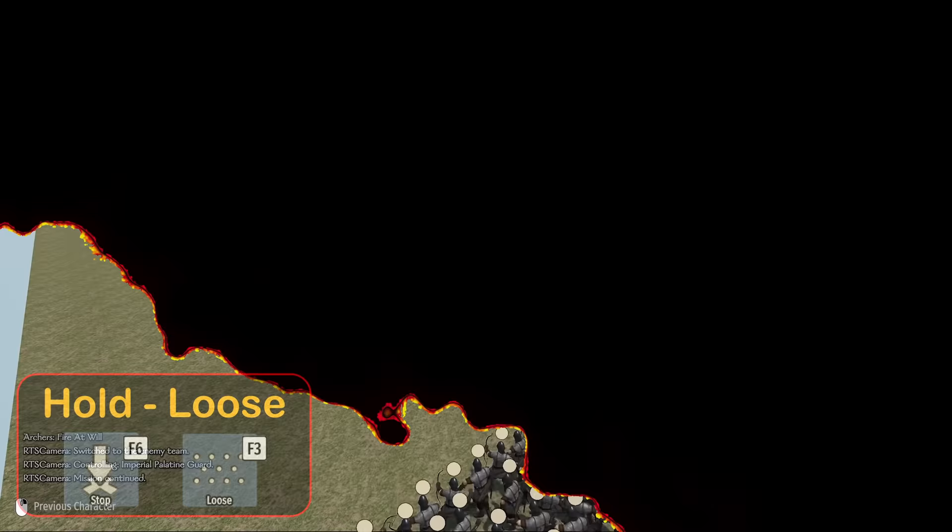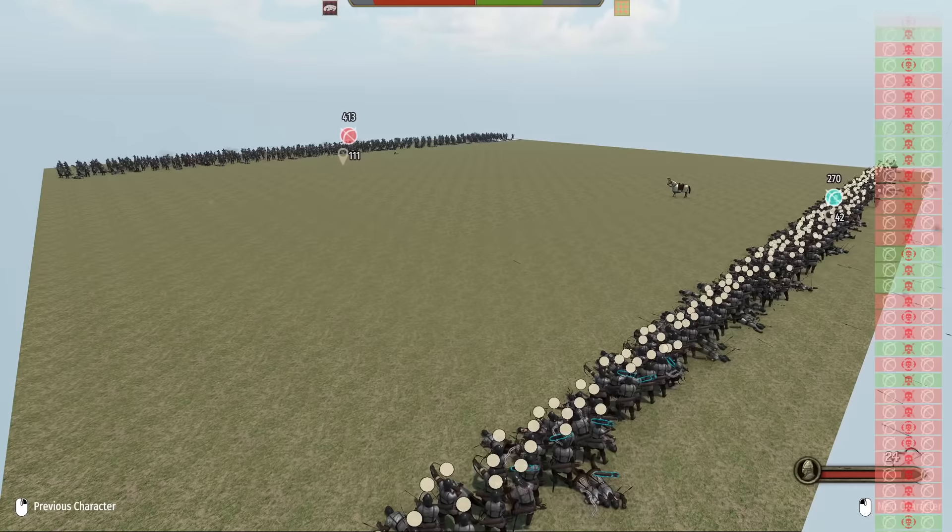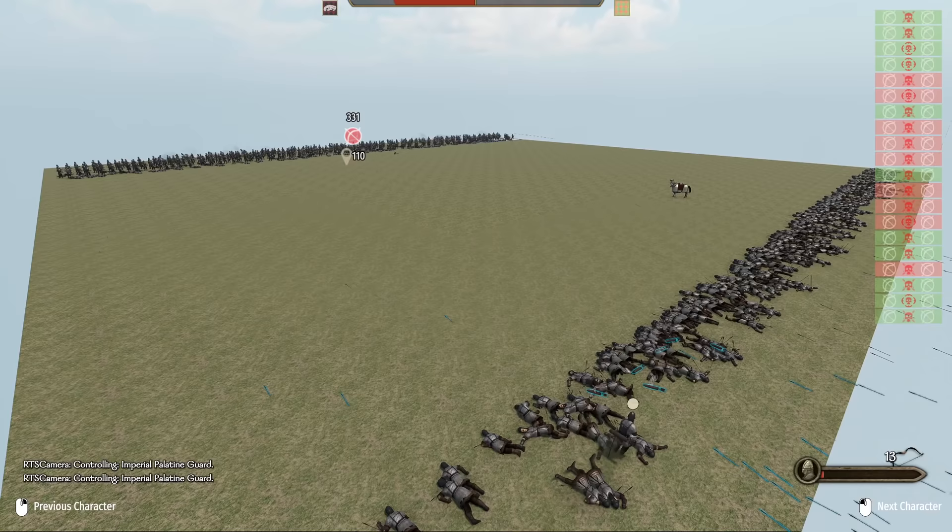Now the time has come — the real archer formation. We start with line versus loose on hold position. Right from the start, it's immediately obvious that loose formation has a significant advantage, which only gets worse as the duel goes on. Although it may not be immediately obvious why — loose formation has three rows of troops shooting, but line has more troops firing in the front row.